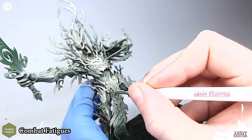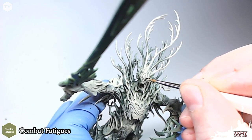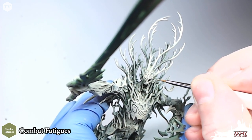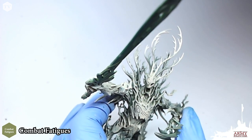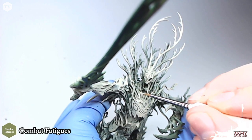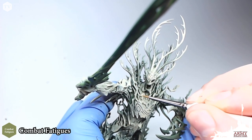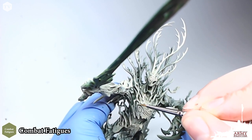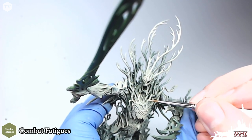I'm just going to add one brush highlight to this model, but you could go ahead and apply some white as a mixture to bring this out a little bit more. On such a big model, you have enough contrast and separation to just go ahead and apply that Combat Fatigues. I'm just picking out the little nooks and crannies — the parts of the model that are jutting out — finding the areas that are sticking out the most and applying some Combat Fatigues.